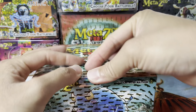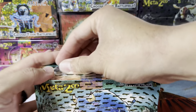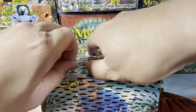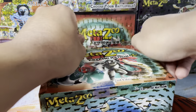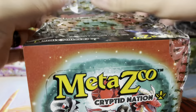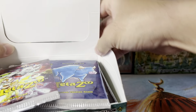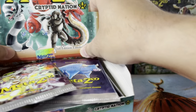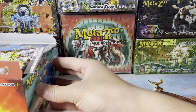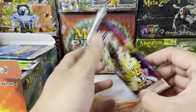What's up everybody, Dust MTG from Hawaii with another MetaZoo opening — 2nd edition Cryptid Nation. The last box I opened was the 1st edition, that was pretty fun. Learned that I pulled two Obnoxious 9s. Hoping to pull more. I know you can just buy the singles, but I'm just trying to cure my pack-cracking addiction, and Magic is way too expensive and volatile to just be cracking packs.